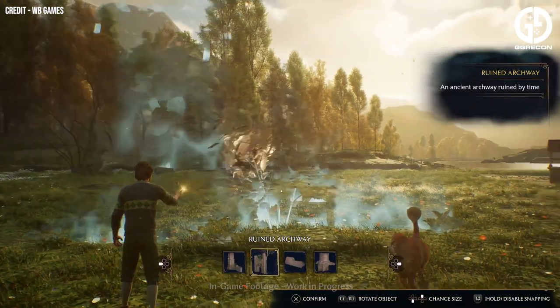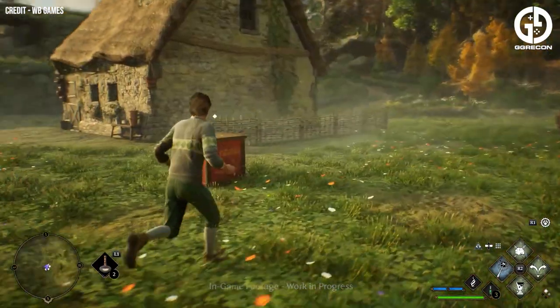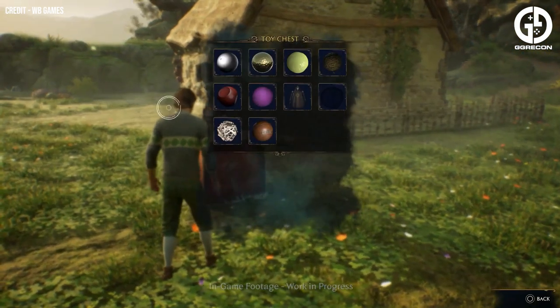You can fully customise the Vivarium as well with cosmetics like statues, wells, huts and plants, as well as items that can help your relationship with your animals like toy boxes and feeders.